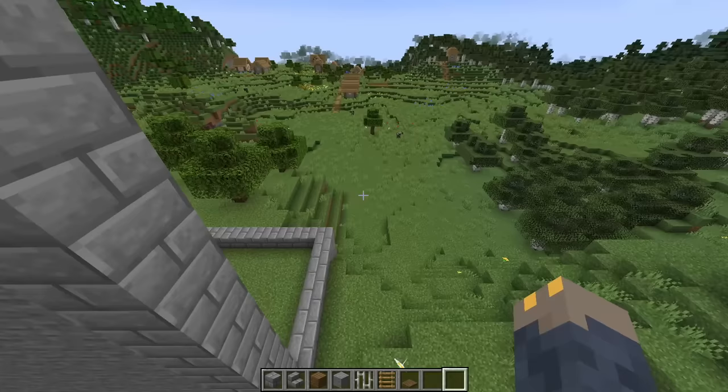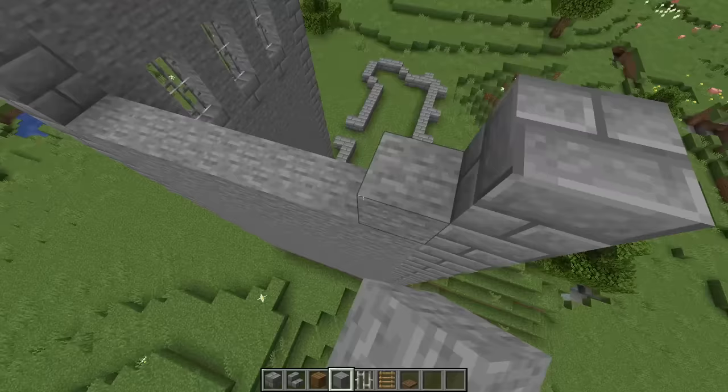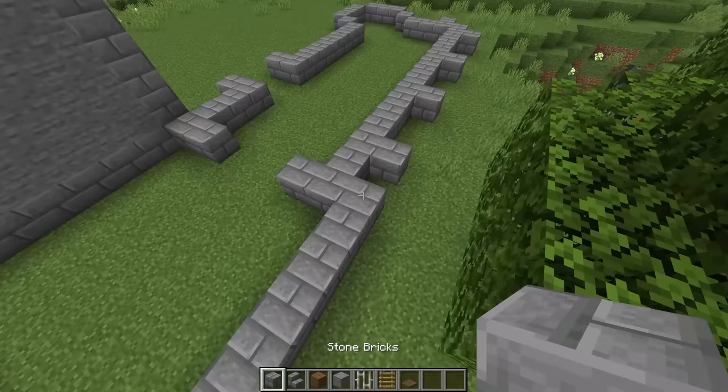Now we'll go around to this back corner and fill up this corner an additional 15 blocks with stone bricks for a total of 16, and this time we'll just fill it all the way up with stone. Then in the other back corner, again we'll build up the stone brick corner an additional 15 blocks, and again we're just going to fill it all in with stone.